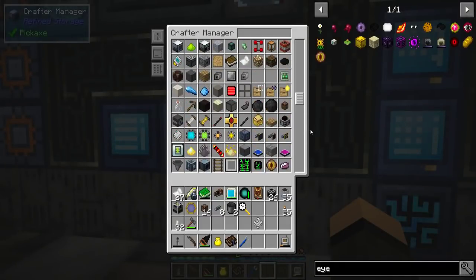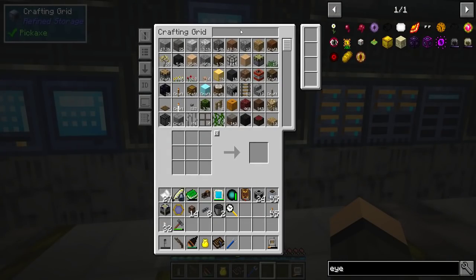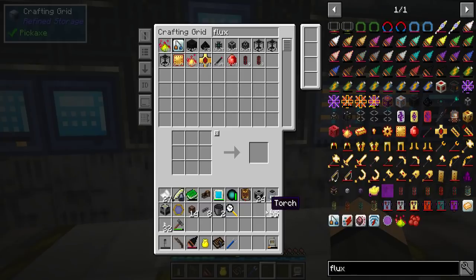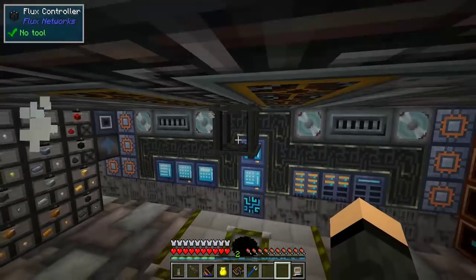I am actually rapidly running out of room for patterns. That's my last one. These three are actually taken, it's just they don't render for whatever reason. So let's try this again. Flux controller — I need 5 flux blocks. I'm going to need one of you. Flux controller, go. I did teach this thing how to make flux as well.